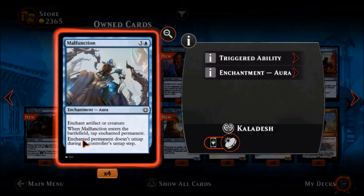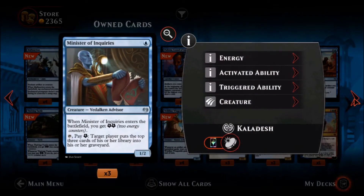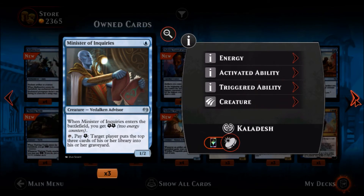Malfunction — one blue three colorless, a common aura enchantment. Enchant artifact or creature: when Malfunction enters the battlefield, tap the enchanted permanent and it doesn't untap during its controller's untap step. This is actually a little better than similar cards because it hits artifacts or creatures — so it can stop a vehicle. It does cost one more than similar cards we've seen, but hitting artifacts makes it pretty interesting. Minister of Inquiries — one blue, a one-two uncommon Vedalken Advisor. When he enters the battlefield you get two energy counters. Pay one energy counter: target player mills the top three cards of their library. We can do some mill deck stuff here — that's interesting.